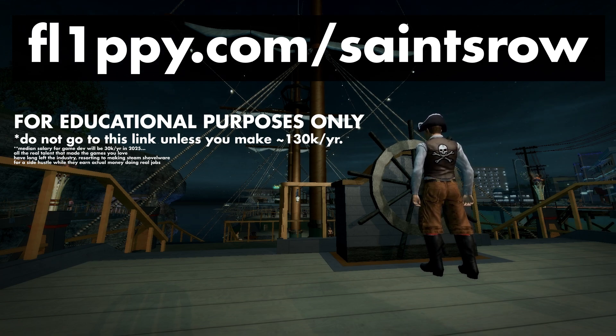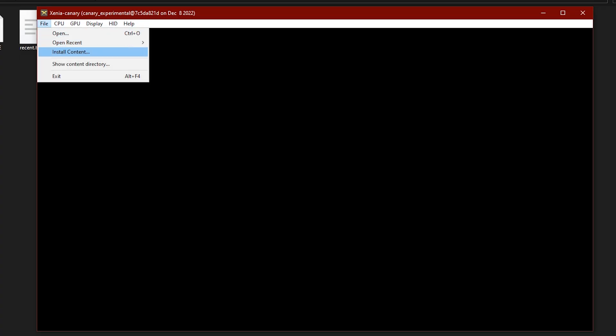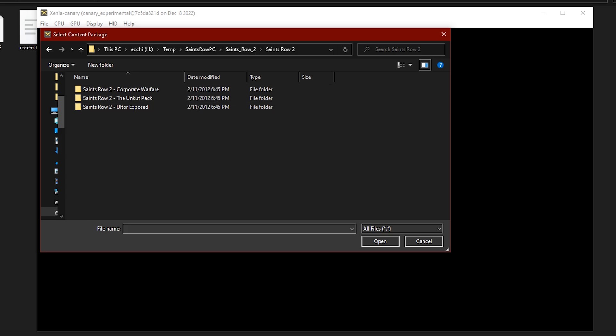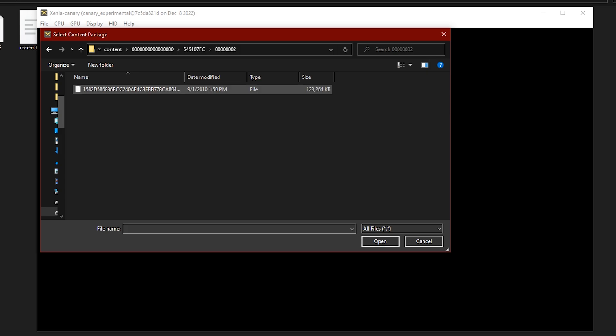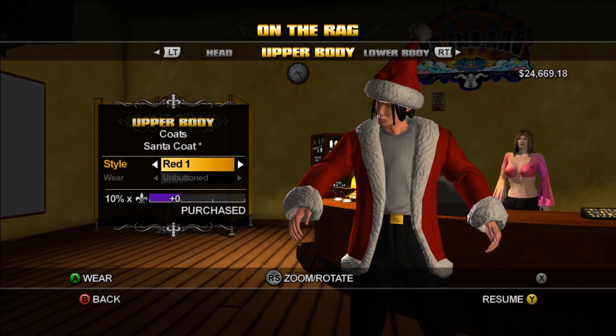As always, I'll have a link to where you can get the Saints Row 1 and Saints Row 2 DLCs on my website. Go download those. Then in Xenia, go to File and Install Content. Navigate through the directories of the pack you want to install until you find a file with a bunch of capitalized letters and numbers. Double-click on that and it should install the package.